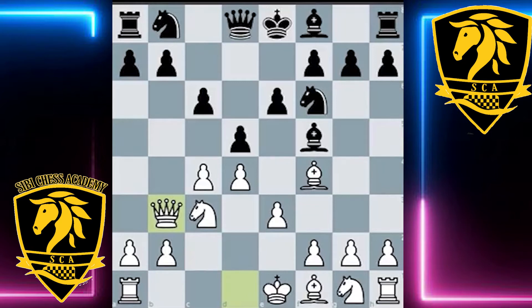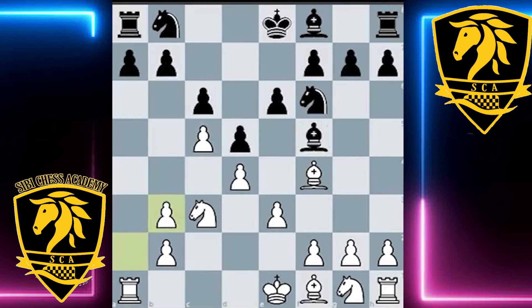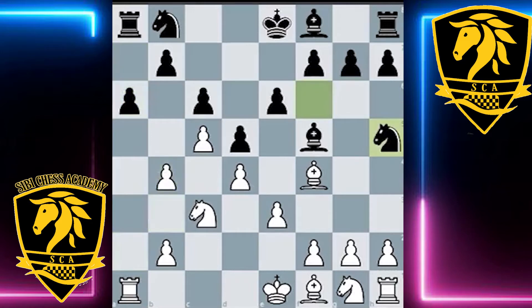Starting with the position we have currently, after Qb3 — a very typical idea with the bishop on f5 tagging the b-pawn. The game continued here in a structure that we've seen before, where white has more space on the queenside. And as we'll see, Delchev made great use of this going forward in the middlegame.